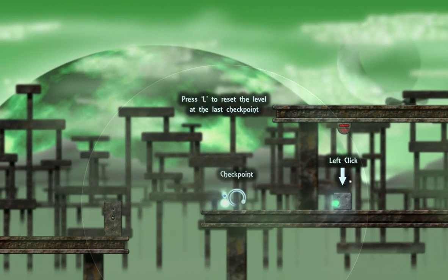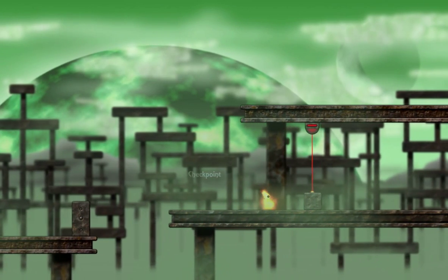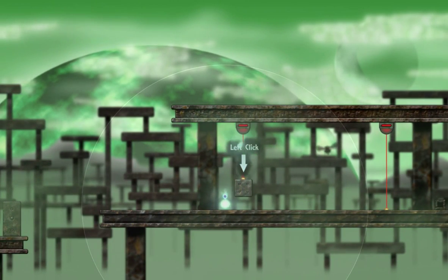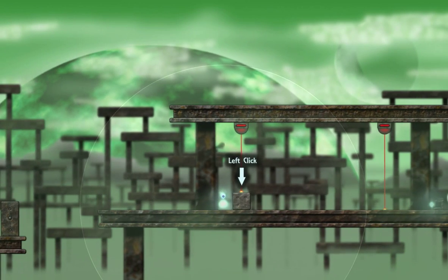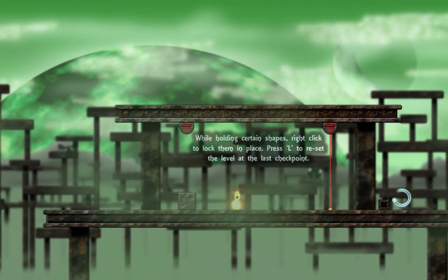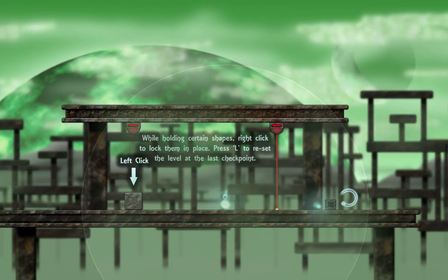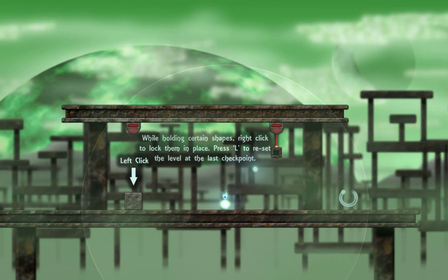Alright, let's move over here so I don't want to get hit by a laser. Can I stop this somehow? I don't think I can. While holding certain shapes, right click to lock them in place. Reset the level. So once I lock it into place, I'm assuming I can't move it anymore. So if I hold the laser up and do that, I should lock it in place.